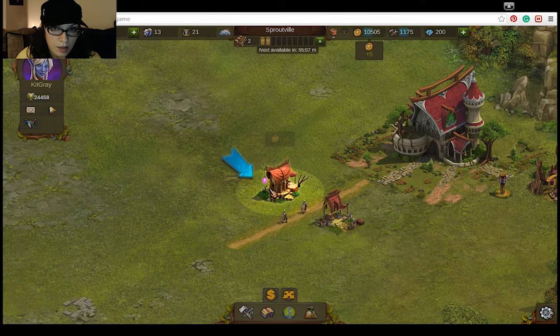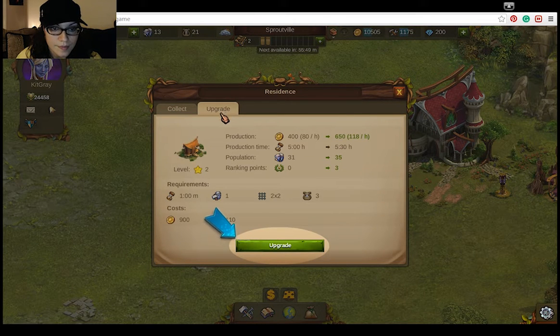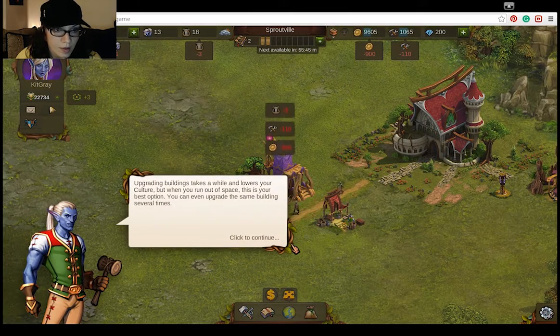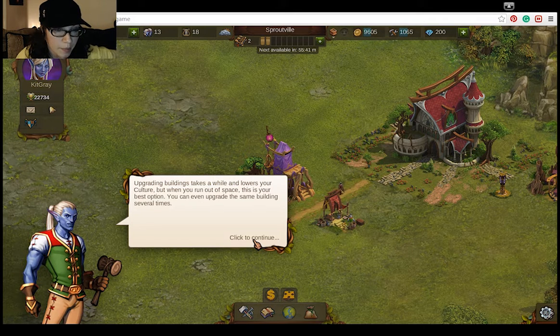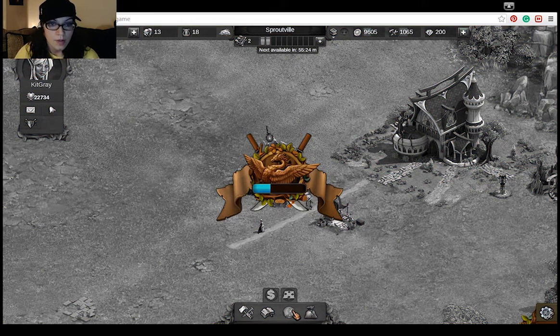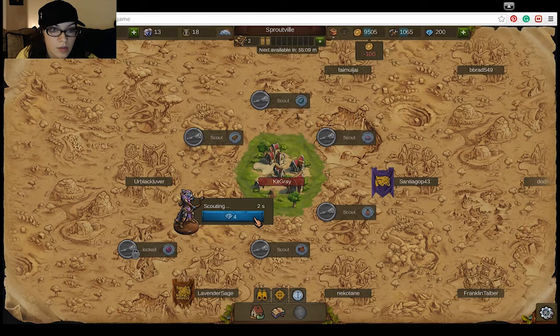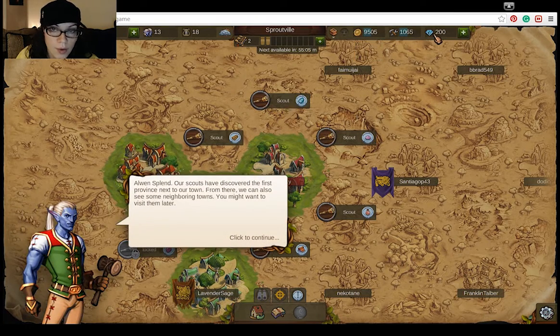So we upgraded that... I think. No, we didn't. I just took the five coins I got. Oh, where's my culture to upgrade a building? Wow, that's cool. I can explore around areas to gain knowledge. So world map. I can send a scout over here. I bet these are little tokens for if you give them money. That's how most of these games tend to work.